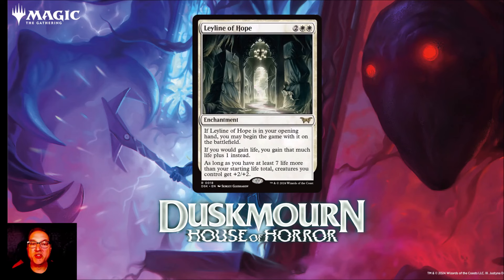Next we've got Ley Line of Hope for two and two white mana. You get an enchantment. If it's in your opening hand, you may begin the game with it on the battlefield. If you would gain life, you gain that much life plus one instead. As long as you have at least seven more life than your starting life total, creatures you control get +2/+2. This fits right in with the black-white life gain deck using Enduring Tenacity — you gain life, you gain additional life, you give your creatures the boost, and you're hitting your opponent every time you gain life. Those two cards synergize really well together.